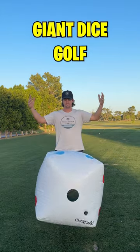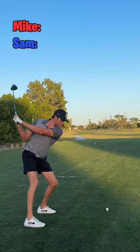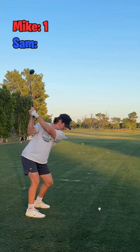Today we're playing Giant Dice Golf. The number on the dice is how many golf clubs you get. I get one club and Mike gets three clubs. No problem for him. He's going to take driver first and boom it up the left side of this par five. I'm going to take my favorite club in the bag, my five wood.